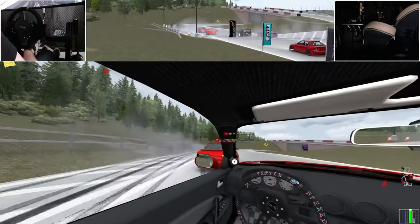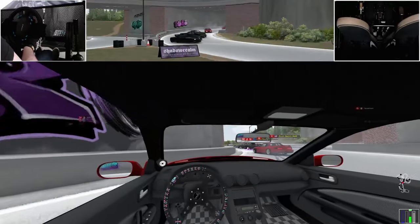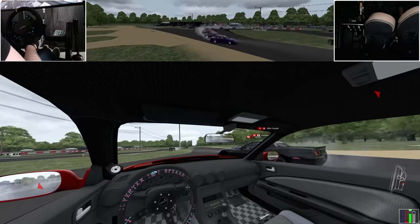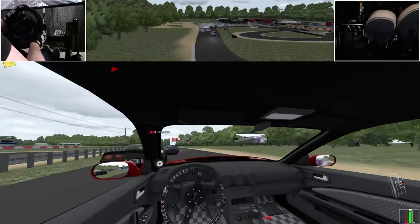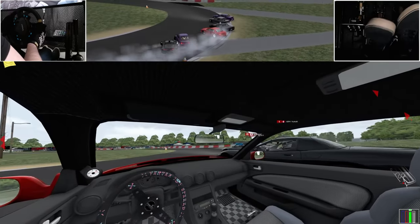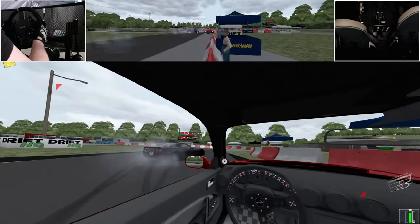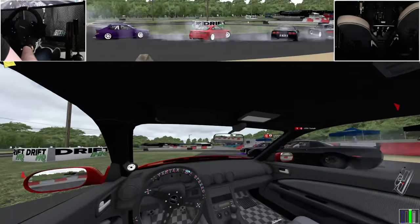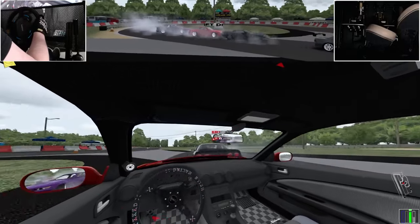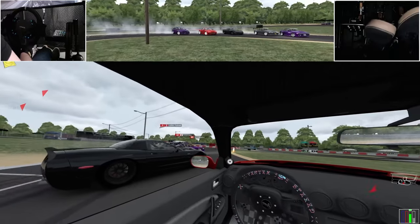Without further ado, let's get the show on the road. It all started with real-life drifting back in 2016. I was hitting the track almost every month until about early 2020, when I ultimately made the decision to sell my drift car. A couple years later, that familiar itch for drifting resurfaced, but this time I turned to the sim world — because let's face it, it's cheaper to crash a virtual car. And if anyone's curious, after crashing multiple drift cars, it is in fact much cheaper.